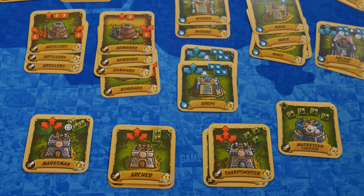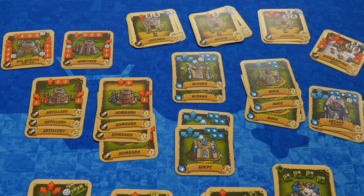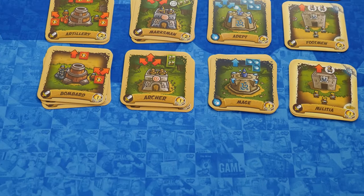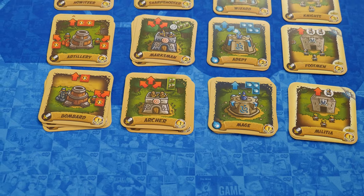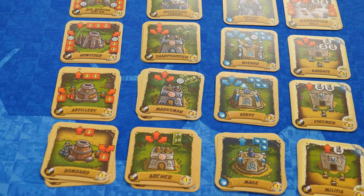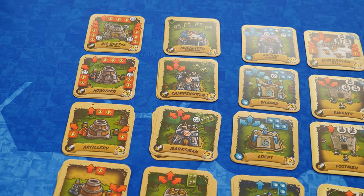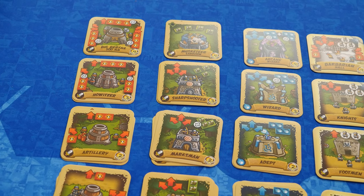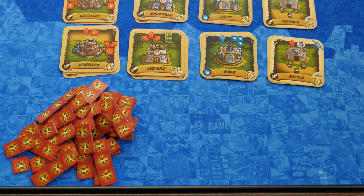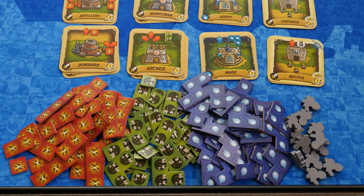First, set up the tower supply area. Separate tower cards by class — the type of damage it does — and by level. Then make a grid with four columns of tower stacks: one column for each class of tower, and one row for each level of tower, starting with level 1 on the bottom. The level 4 towers are used only in certain scenarios. Under each tower column, place the damage tiles or soldier meeples that correspond to that tower class.